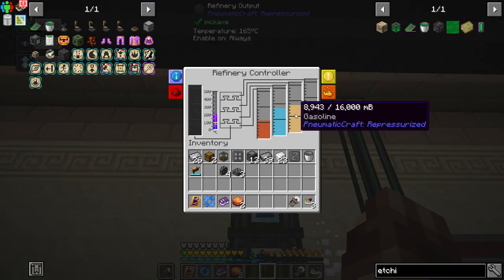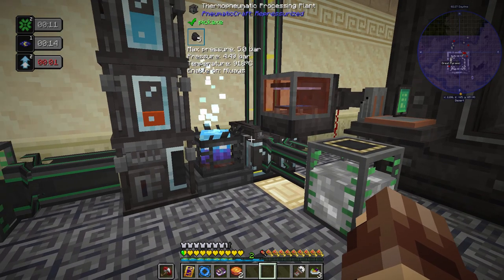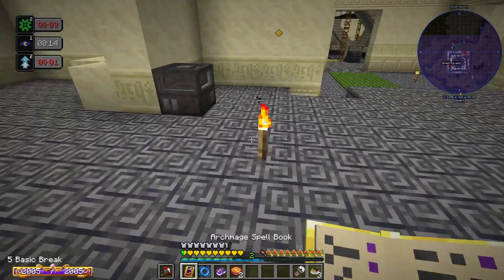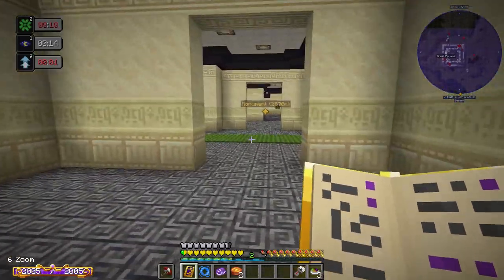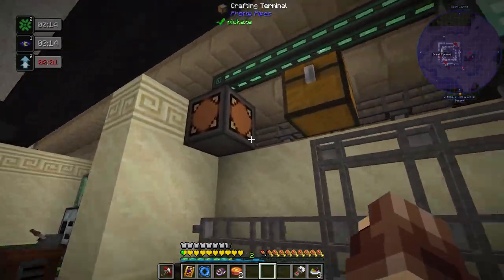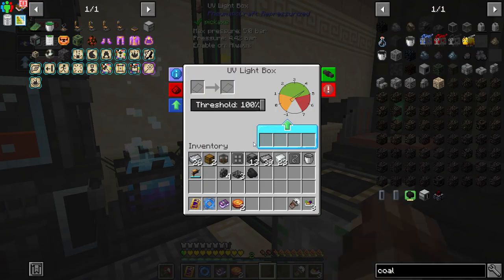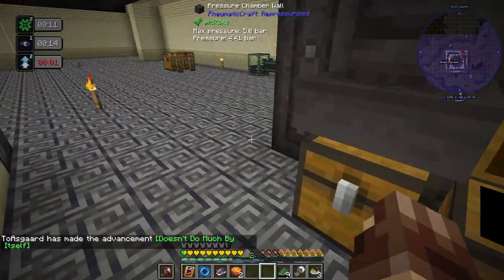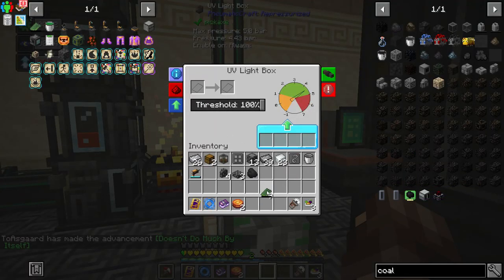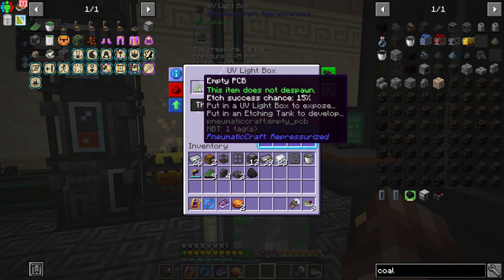I'm going to start using all this kerosene and gas — I'll be using some for lubricant shortly. Not sure if I want to make another thermo pneumatic or repurpose the same one. They weren't that expensive. Let's get more coal in that and grab our empty PCBs, then throw them in. I'll leave the threshold at 100 to be safe — if it fails you have to restart the whole process.